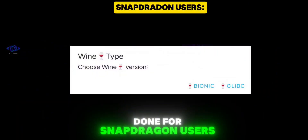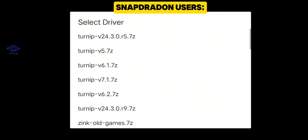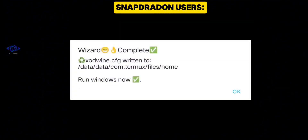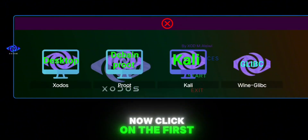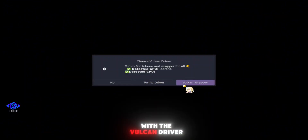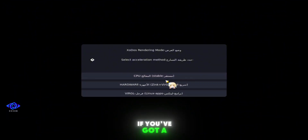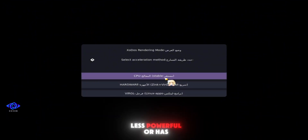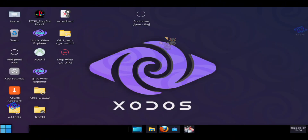For Snapdragon users, also choose Wind Type Glybc, but select DXVK 2.3.1 as your DirectX Wrapper and Turnip V25.0.0 R4 as the Driver. Again, set 8 CPU cores. Once that's done, go back to the home screen and tap Start Again. Now click on the first ExoDoos icon. You'll be prompted to choose a Vulkan Driver — Snapdragon users should select Turnip, while others can go with the Vulkan Driver. Another screen will ask you to choose between three CPU options. If you've got a high-performance Snapdragon phone, choose the first option for stable performance. If your phone is less powerful or has a non-Snapdragon chipset, choose the second option for more stability. Skip the third one entirely, and that's it — your emulator is now set up and ready.